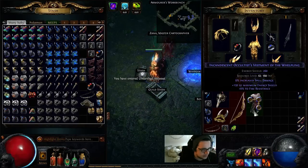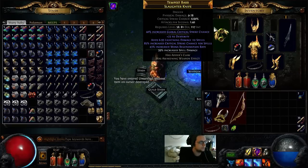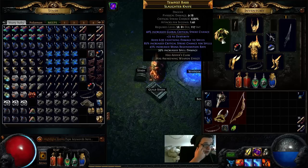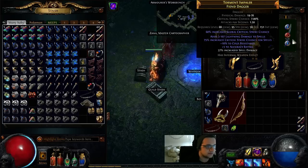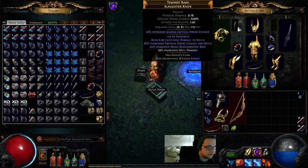Now let's do a build overview. I'll go over my gear. My daggers are pretty much just spell crit, spell damage, and added lightning to spells to scale the shock nova even better. So this one's got 145% spell crit, 6 to 93% lightning damage, 39% spell damage. This other dagger is pretty similar with pretty much the same stats, and those are the only things that really cost in this build.